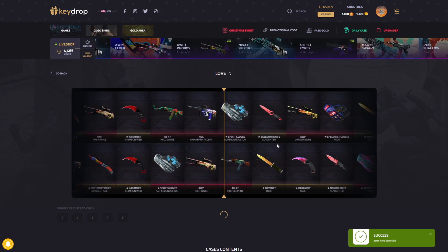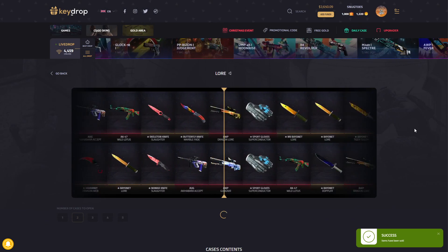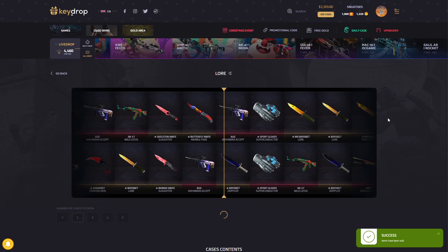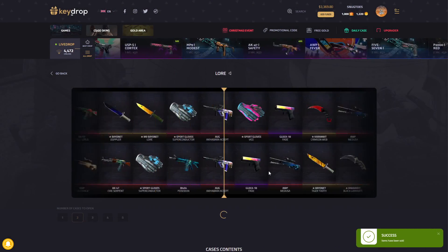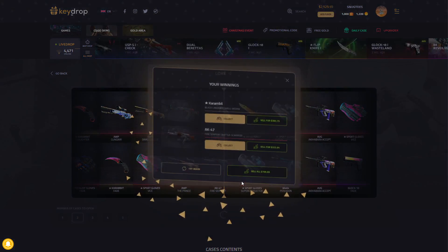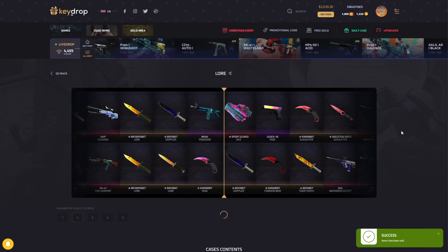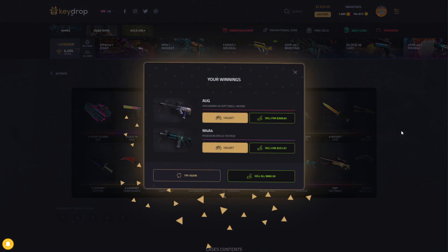Good conditions, but battle scarred on both of them — makes us lose a ton of money. Once again the Akihabara, that's like the biggest gamble. Sadly it didn't go in our favor. Dragon Lore, where are you? You are there, you can literally just pop off and I'm taking you — we'd be happy, we'd end it right there. We're down quite a significant amount.